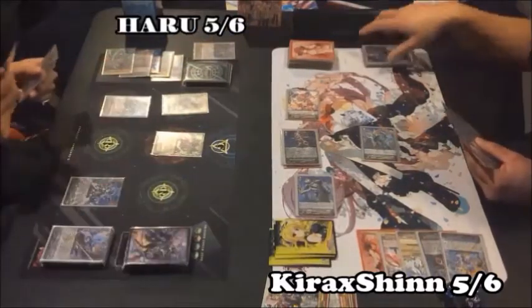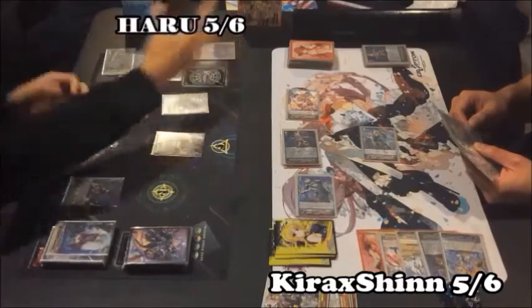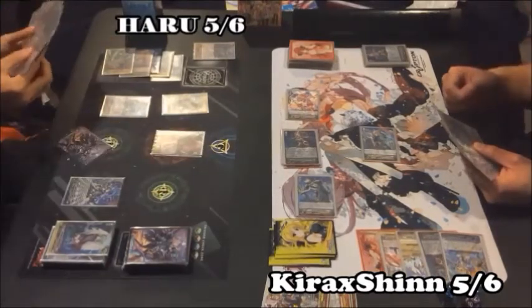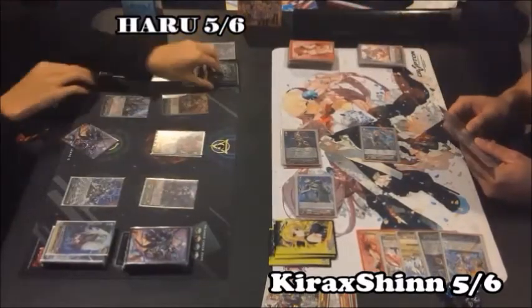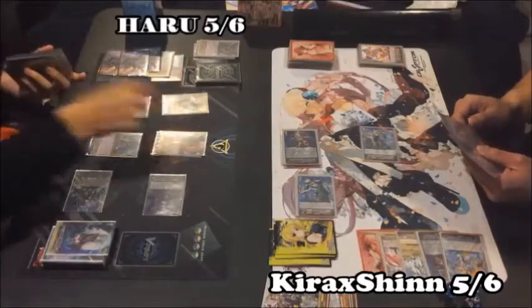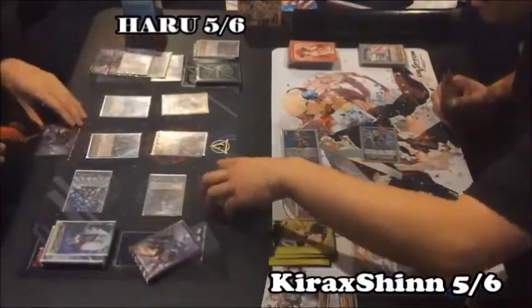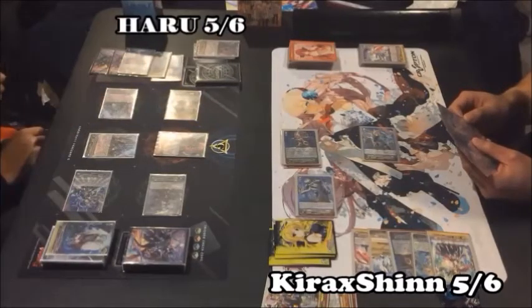And it's your turn. Stand and draw. I'll use this as stride. Stride. Phantom Blaster Diablo. Stride skill. She goes away. Call. Counter Blast. Flip. Add 10k plus 1 crit. Matcha attacks your Vanguard. Skill. Spectral Kaiden. Three thousand up. Three thousand up. No guard. Heal trigger. Father Vanguard. Heal 1. Skill of Hoelle, I'm not gonna forget this time. Counter Charge and Soul Charge. Hoelle attacks your Vanguard. No guard. That's game.